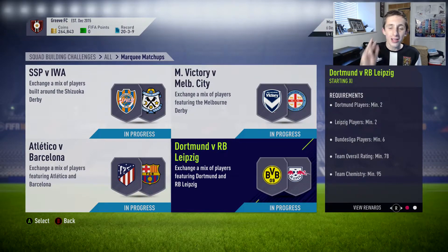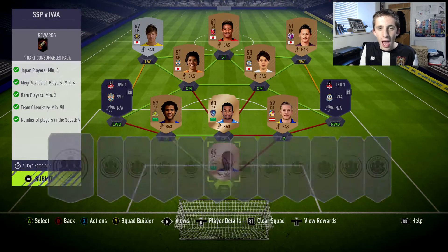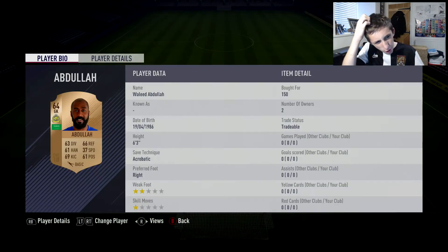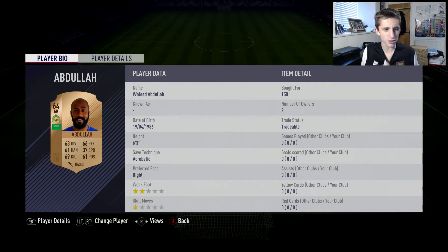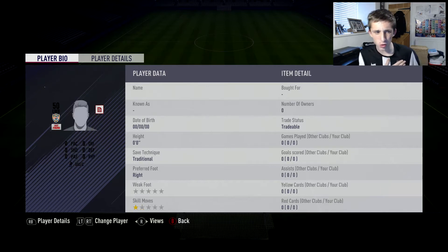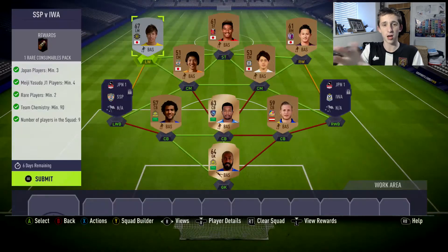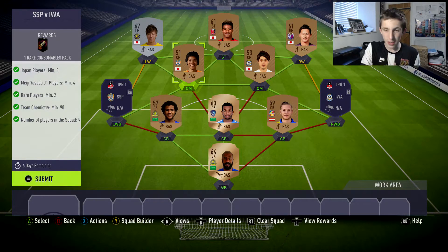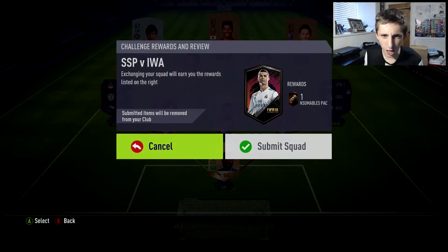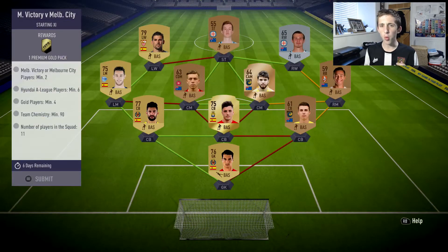Hey guys, Grief HD here. Today we're doing a marquee matchup. This one was a bit weird and contained quite a lot of clubs and a lot of different variety of teams. For this one it was literally just like a Japanese squad — pretty self-explanatory. All you needed was five or six J1 players up front, get green links, and you could stick any cheap players in the back. It cost me about 2k, so pretty good.